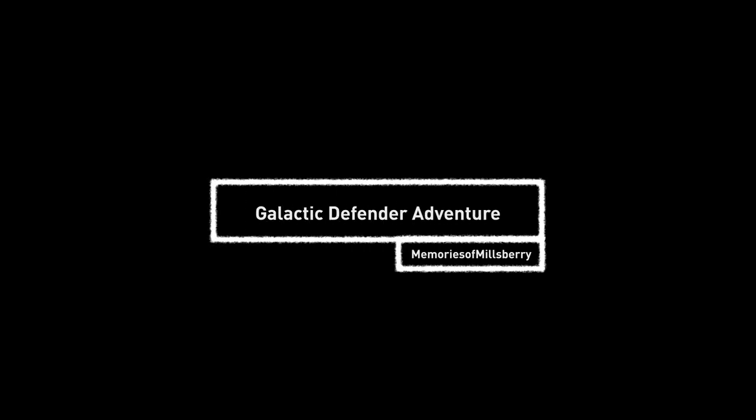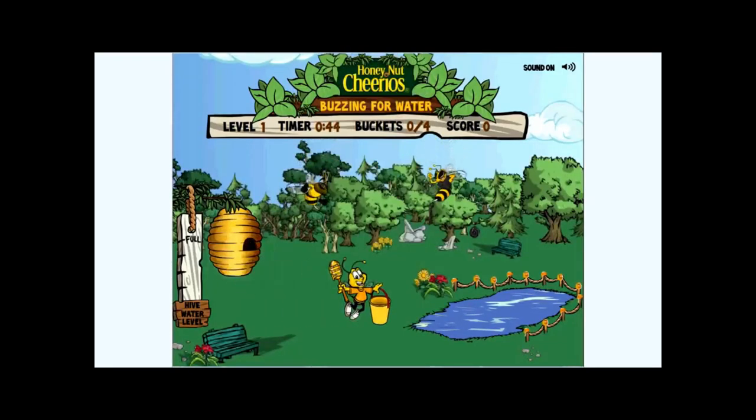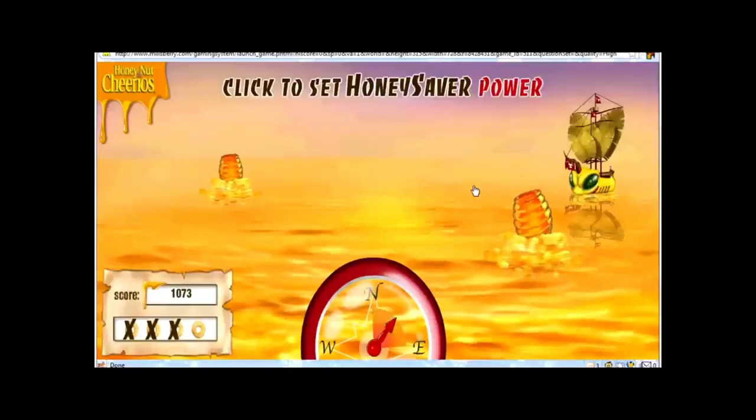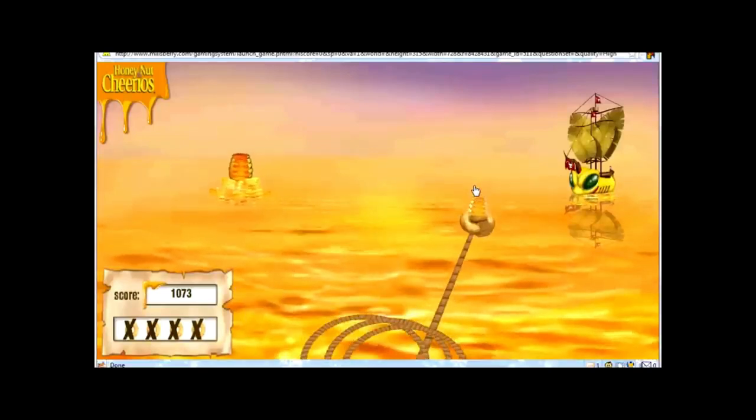Nothing more to it. Galactic Defender Adventure! This game had you moving a blocker and defending your planet from asteroids trying to hit them. You could also hit the asteroids back at the other planets — this was a really fun game. Honey Nut Cheerios Buzzing for Water! The game had you going back and forth collecting water while avoiding enemies. Honey Nut Cheerios Save the Honey! Kind of like a fishing game, but with honey.